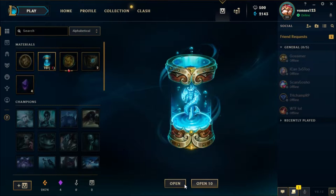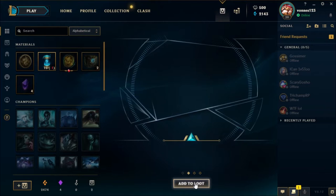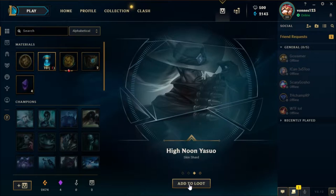Next one: Nighthunter Rengar, an okay skin. Dragon Trainer Lulu — it's not worth its price, kind of yes, so fine skin. And some Orange Essence.